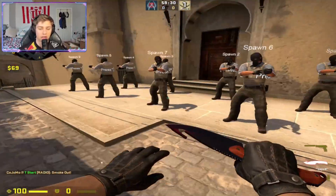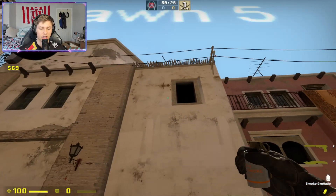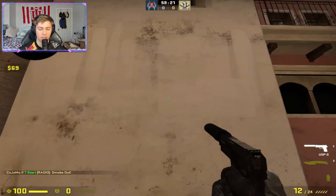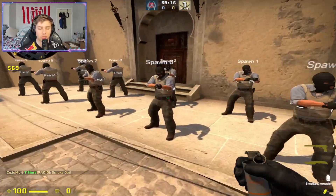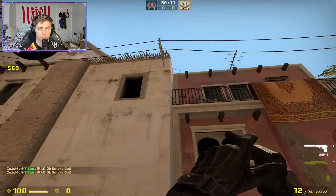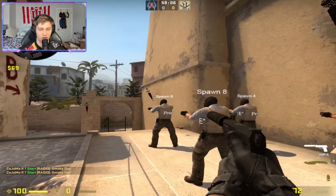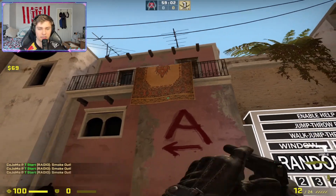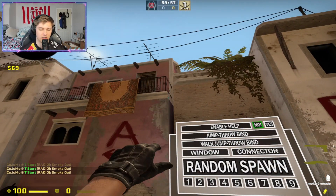I'll go in line from first spawn and loop back around. Spawn five - run jump throw from here, it puts you in the exact spot. Just click on the bot and run jump throw. Spawn six, spawn seven - another run jump throw. Spawn eight - another run jump throw from here.